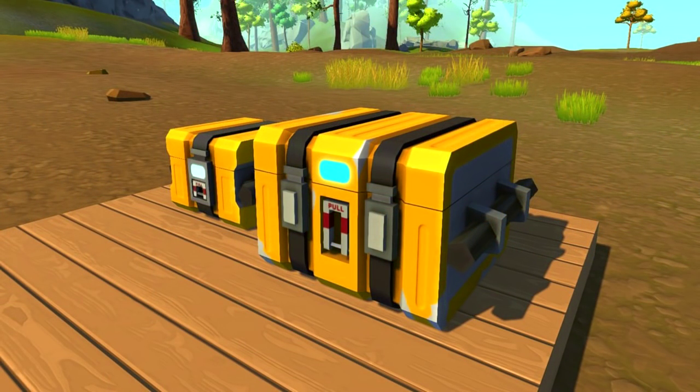Next up — crates. We're going to be getting two types: a small crate and a large crate. These are designed to attach to your vehicles and bases, and they won't be available in creative mode — they're a survival mode feature. I'm assuming we'll be collecting resources and storing them in crates rather than carrying everything in our inventory. This also gives me the feeling that in survival mode there will be threats that can cause us to lose items, making storage an important mechanic.